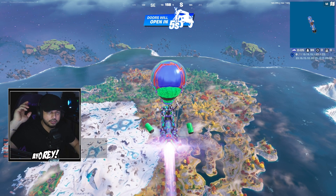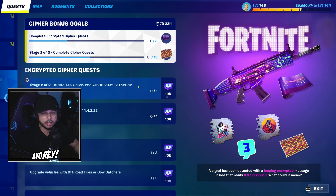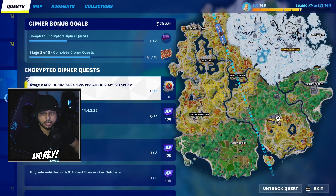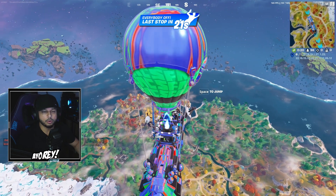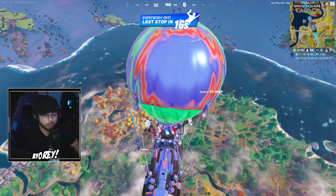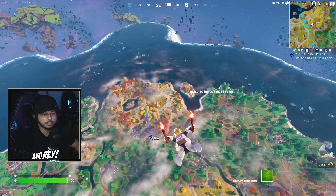Alright guys, now we're going to do stage two of the Cypher Quest right here. In order to complete that, we're going to have to land right here at Faulty Splits. We're going to go into the bowling alley, and then you pretty much have to spray the wall where there's a Frankenstein mural. So let's go check it out.